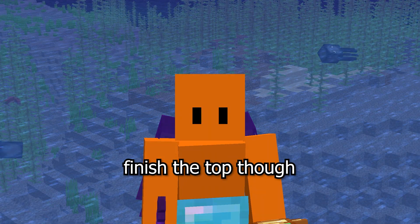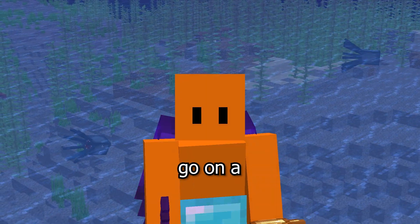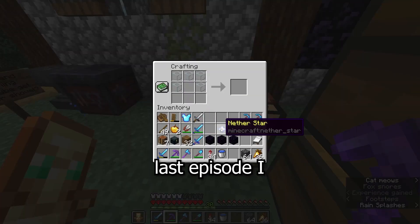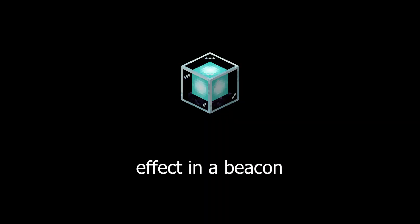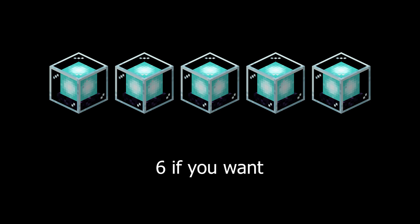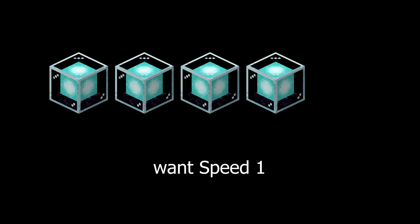Before I could finish the top, I actually ran out of grass. But I decided to go on a bit of a detour. Last episode, I made a beacon. But why stop at one? To get every effect in a beacon, you need five beacons — six if you want them all to be maxed. But I don't like having permanent jump boost, and I only really want speed one. So I settled for four beacons.